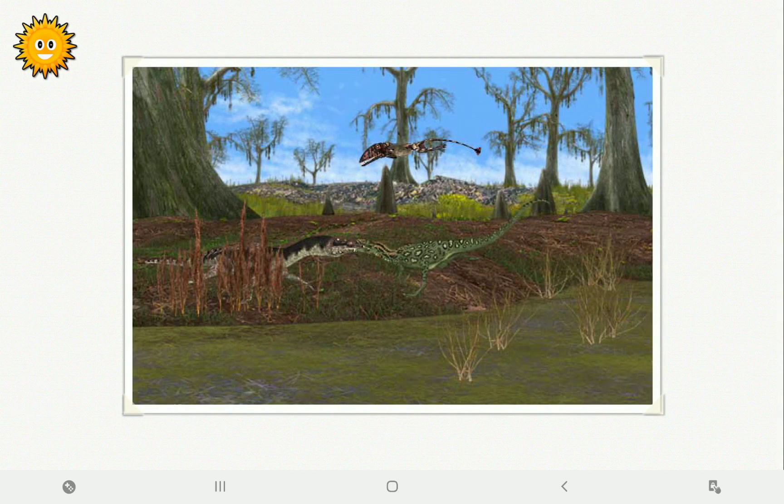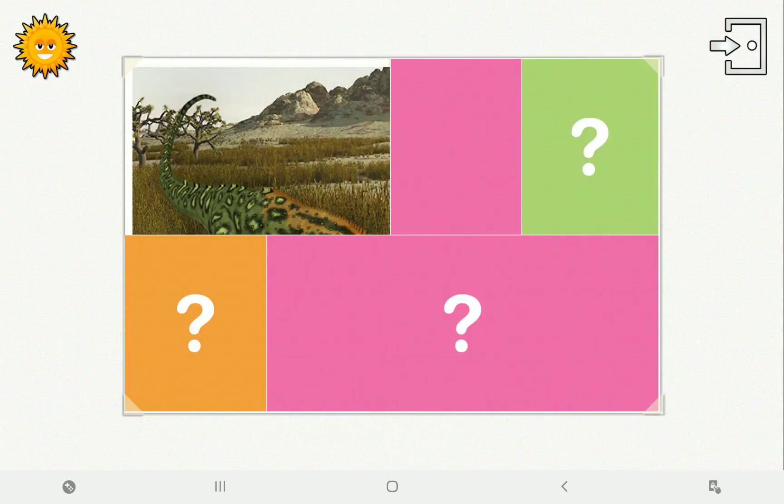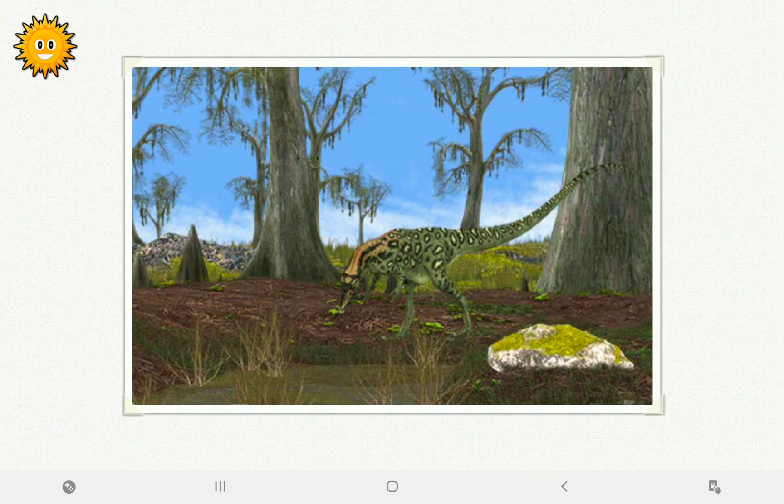How many animals can you see? One. Three. Great! The Misocasaurus hibernates in winter. True or false? Excellent!